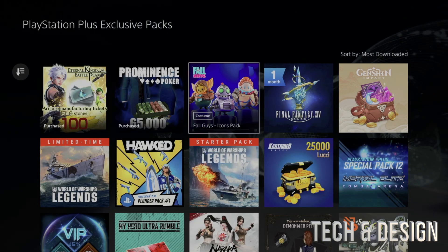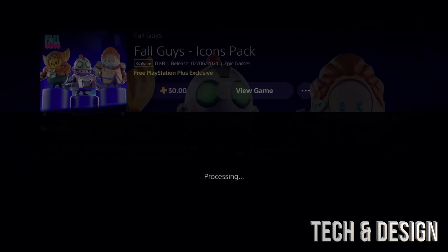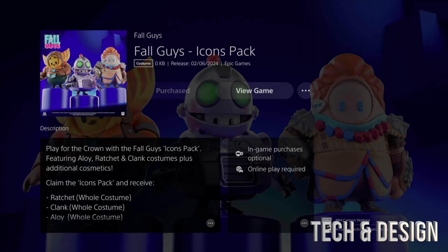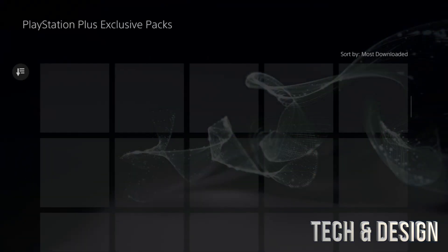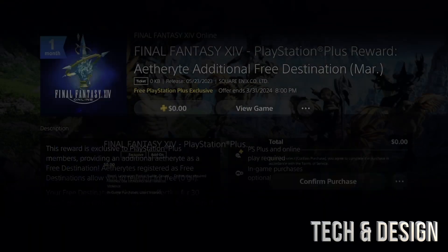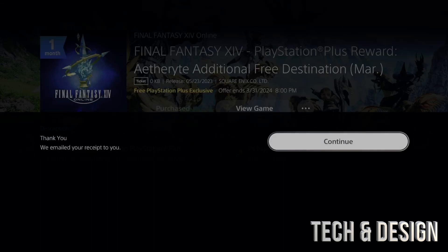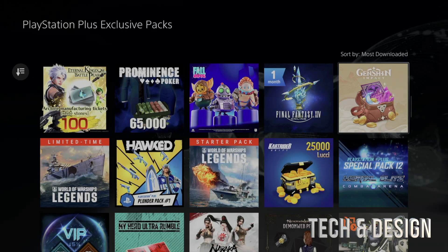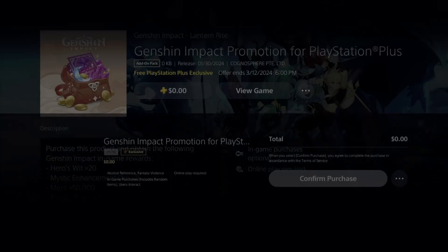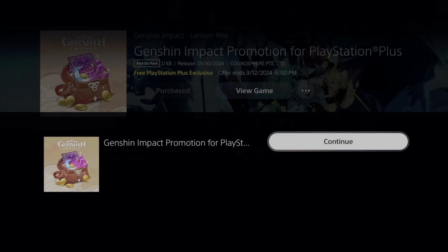Next we've got Fall Guys — same exact thing, processing, then go back and move on. After that we have Final Fantasy. Confirm the purchase — everything should say zero dollars. As long as it's zero dollars, you're all set.